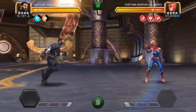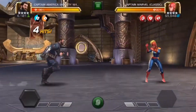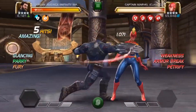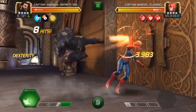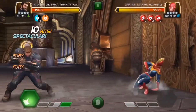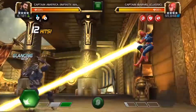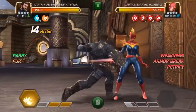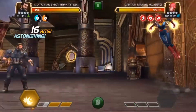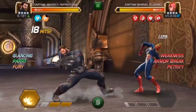Now at number two we've got Captain America Infinity War, who activates fury when he charges a heavy and when he parries. Depending on his synergy — cosmic, mutant, skill, tech — which classes he has, specific debuffs are placed on the opponent. As you can see right here we've got petrify, we've got an armor break, we've got a weakness — three different synergies working here. If we're going to go for an SP3 we want to throw the heavy before so we activate the fury and get the extra bonus damage.